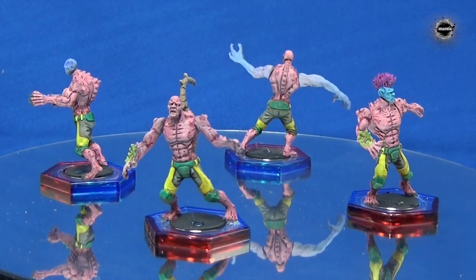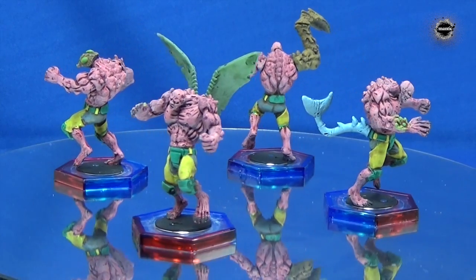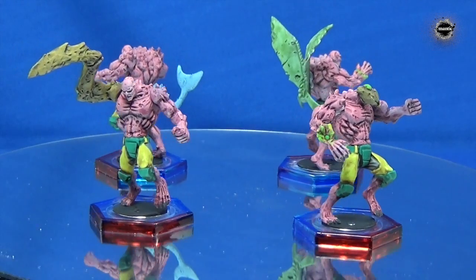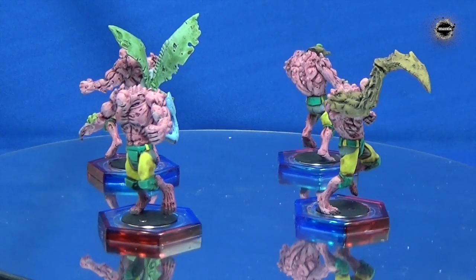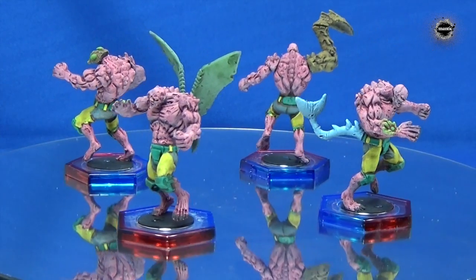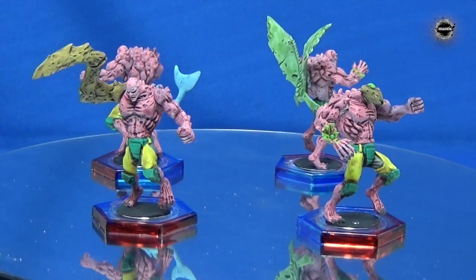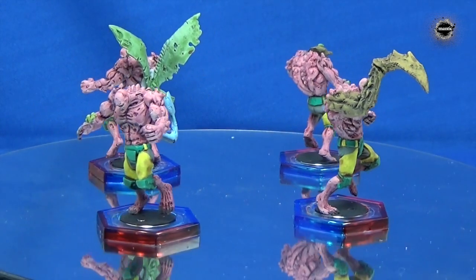The reason it makes a difference is that when you're playing these as a proper team in the main Dreadball rules, with the mutants you're not allowed to field two players with the identical body part configuration. So you've got to be careful how you put them together — in Extreme there are no such rules, so it doesn't make that much of a difference. Now the first one coming round has got the Zzor head, then one with a Zzor arm, then a sphere tail, and lastly the craw wings.